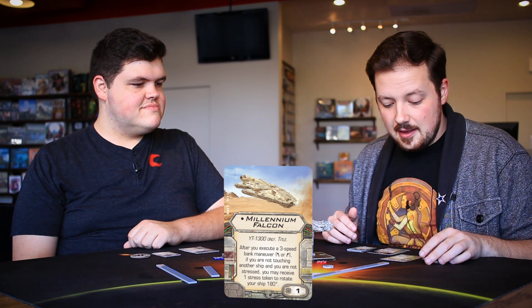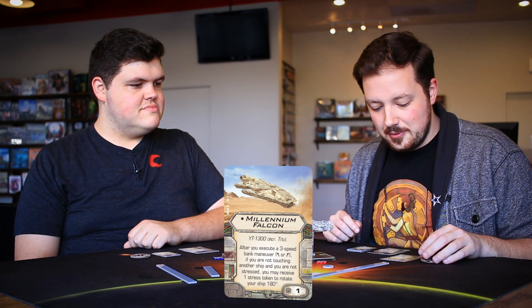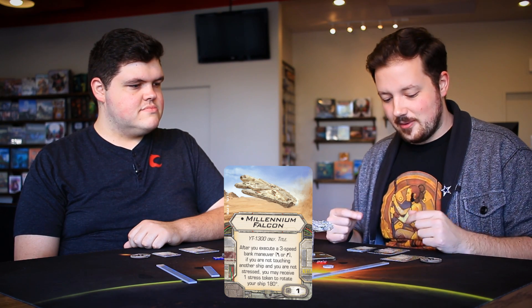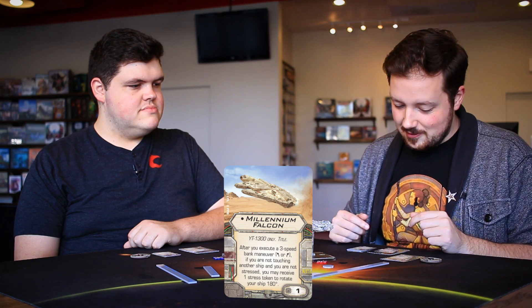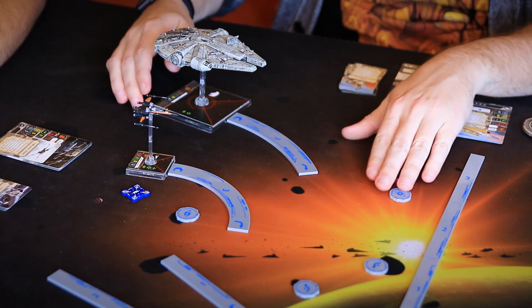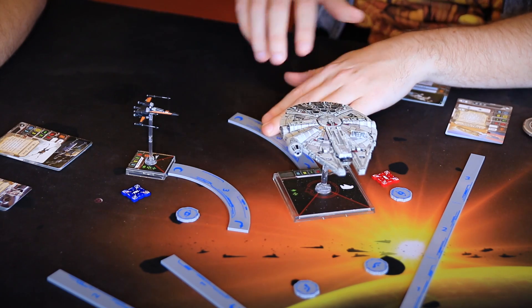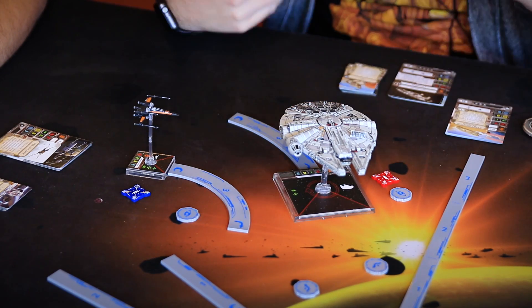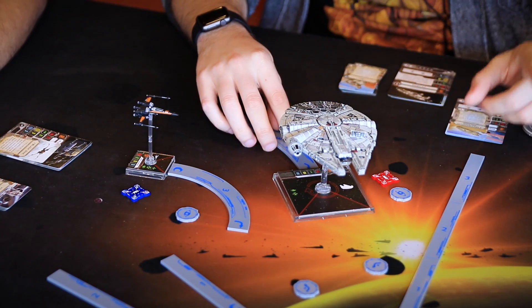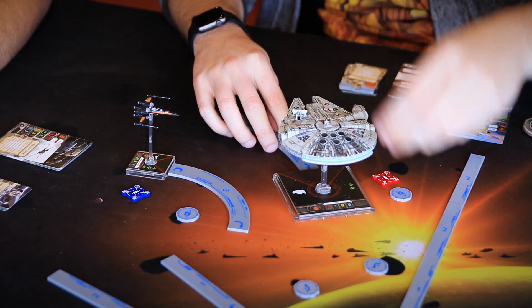After you execute a three-speed bank maneuver left or right, if you are not touching another ship and you are not stressed, you may receive a stress to rotate your ship 180 degrees. So you do a three bank, and as long as you didn't bump, you can take a stress to flip around — a faux sloop, actually better in some ways.